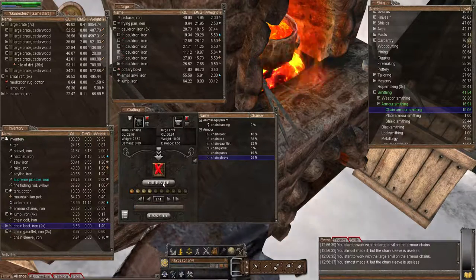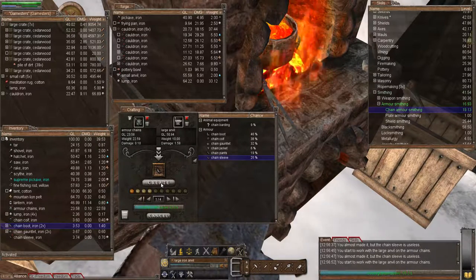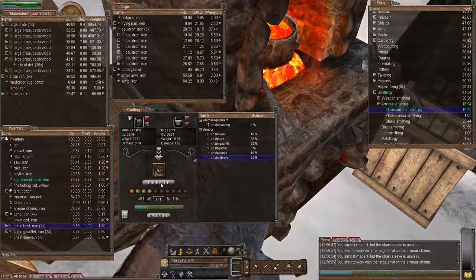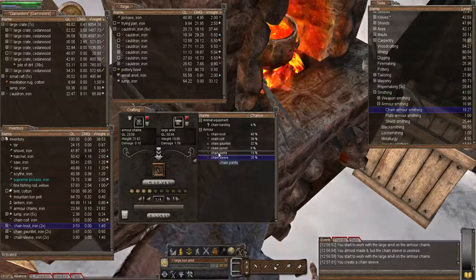This is reminiscent of Wurm Online - the days, weeks, months I spent at the forge creating different armors, trying all the time to work my way up to plate armor. That is certainly going to teach you respect when we get to plate armor. For those of you playing Wurm Online, it is absolutely fantastic when you manage to make your first set, but it must have taken me over six months - maybe a year or two - just on and off practicing. Anyway, we've got the sleeves, so next we need the pants.